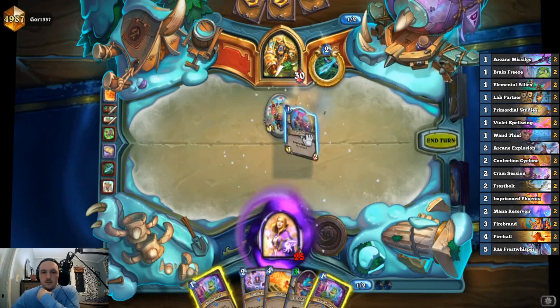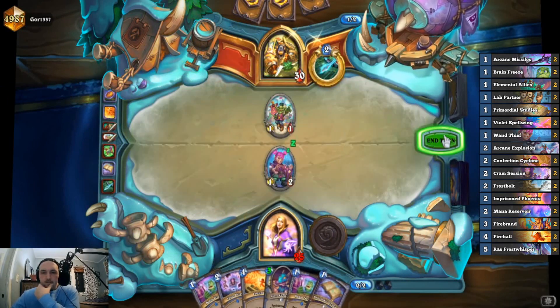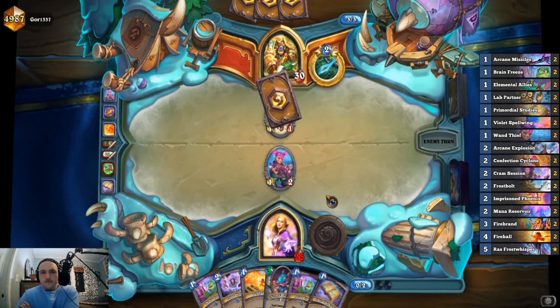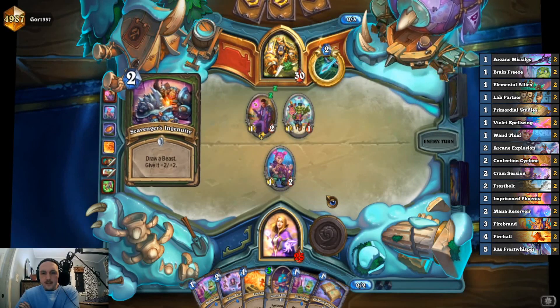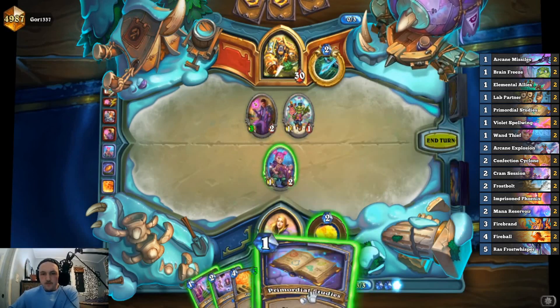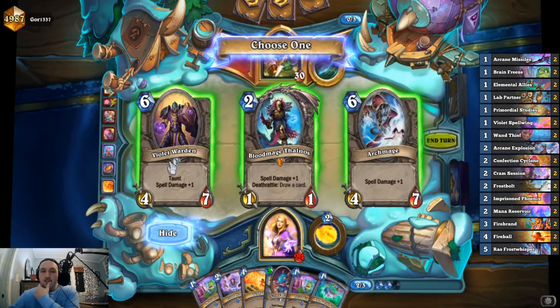We'll coin out the Wand Thief right now just to put something on board and take another Studies. I would really like Arcane Explosion. That minion is gonna get killed by our Brain Freeze — that's kind of scary, but we have Fireball to deal with that. We don't have the elementals ready so we don't need to play Allies this turn; let's take the card that comes down to two mana — it'll be hard for him to deal with.